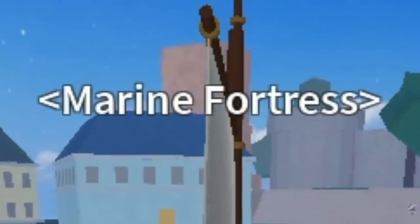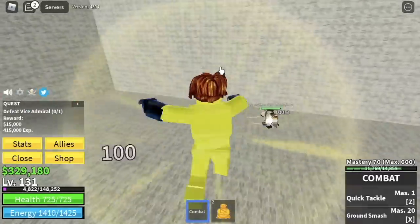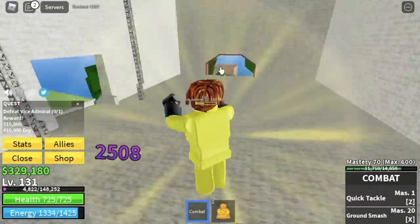After that, Marine Fortress. We're going straight to the boss, the Vice Admiral. Guys, you can do the wall strat here, or you can fight him mano a mano — just dodge to the side, everything will be fine. Don't mind if you get hit. That is normal, because we're using combat fight style.